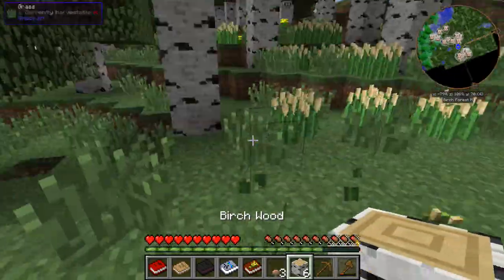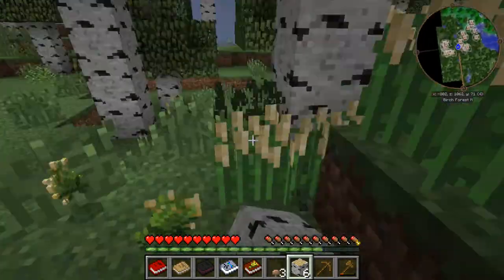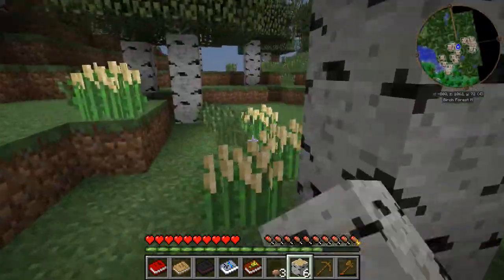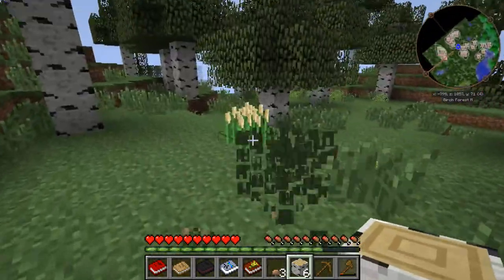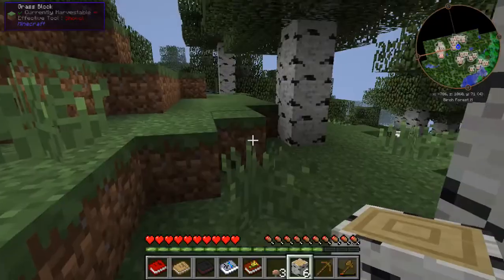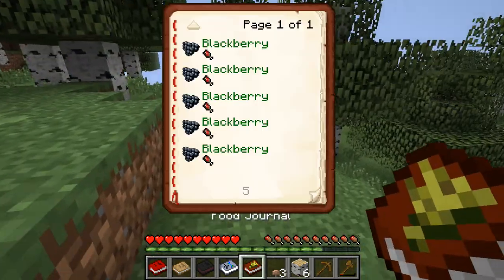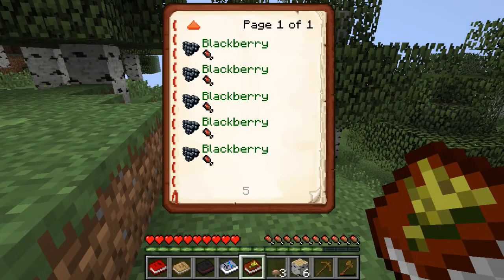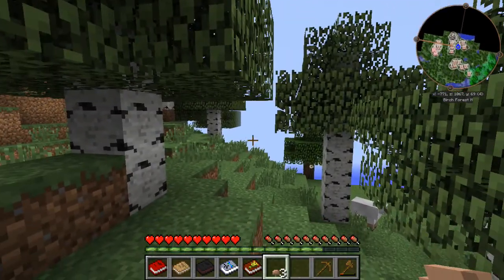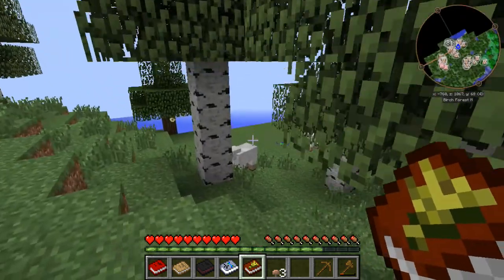Ooh, barley! We need that. I will definitely take the barley, because I think that's an easy way to get bread. The lag! Okay, so let's take this barley — easy way to get bread. And we also have one crop, which is nice. Zucchini — not eaten recently, good to know. I've eaten blackberry five times out of the last 250 foods.